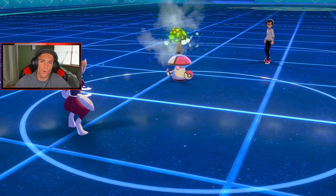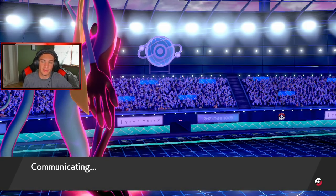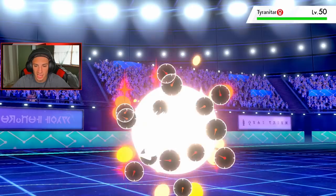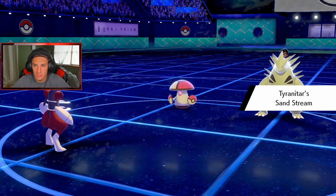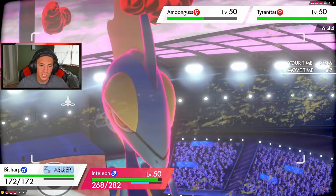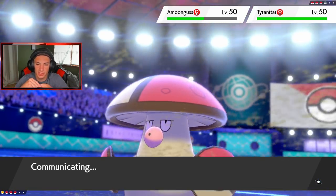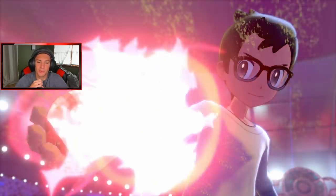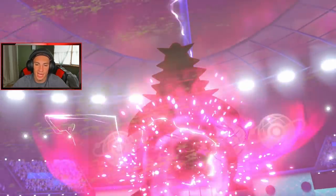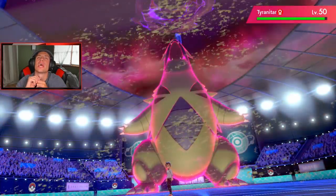He takes out Bisharp but leaves my Dynamax Inteleon wide open — it leaves him open, just dandy! We get rid of the Dragapult. Amoonguss is just sitting here doing its thing. Sand Stream comes out — weather is annoying. I do have to save myself, and I'm going to try to Protect if I can. I'll definitely Air Stream to try to get rid of this Amoonguss. He Dynamaxes Tyranitar! But once he gets rid of one of my Pokemon, I can get out Sableye, go into the Rain Dance, and just change up the weather on him.